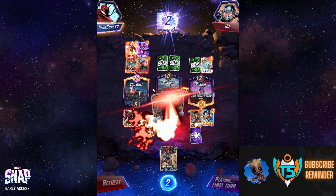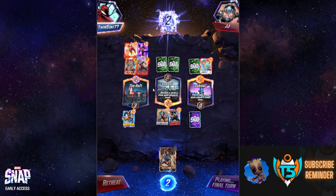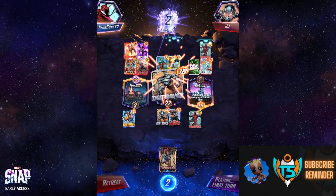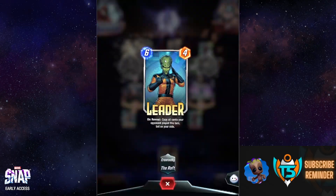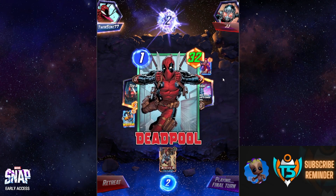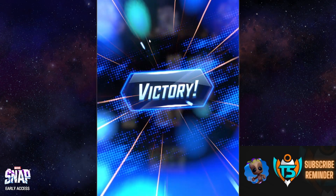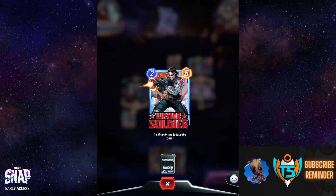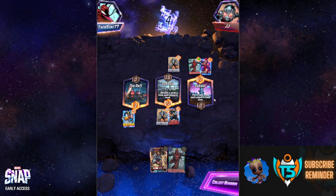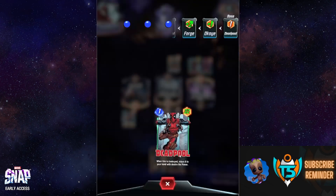Marvel Snap games go absolutely wild sometimes. We've got 16 power on the right and 22 power in the middle. Then the opponent plays Leader, which copies everything at that location — absolutely hilarious. The Leader board-wiped his entire board. Wolverine solo wins the Raft on the left, Winter Soldier is huge winning his location, and Zakar gets completely wiped out. Insane.